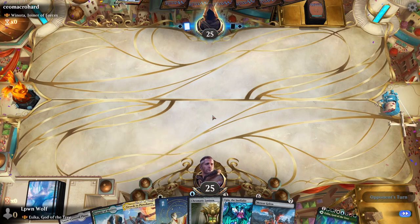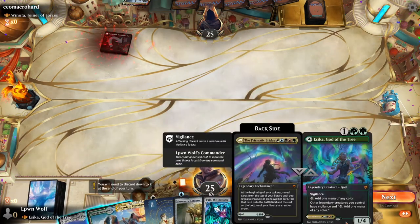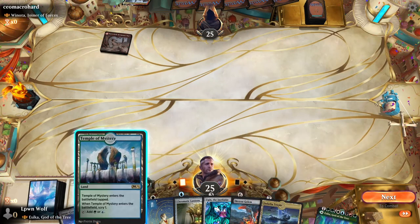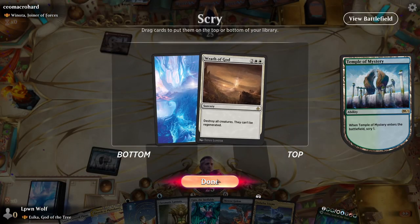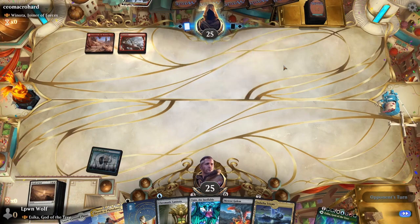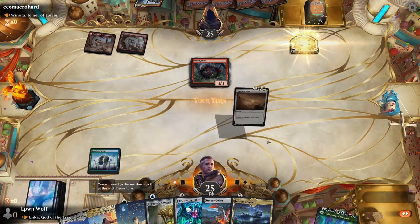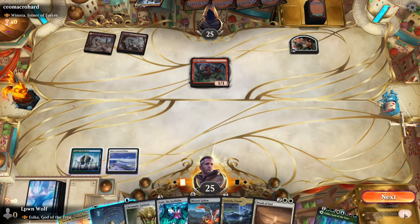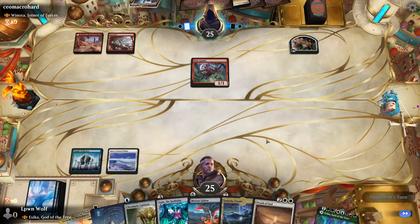When you play Esika, be aware the weighting of matchups means you'll likely face harder opponents. Wrath of God is also a good card versus swarm decks. They're going to have a turn three Winota which is really bad for us, so we need to play untapped lands otherwise they'll be able to hit us really hard.